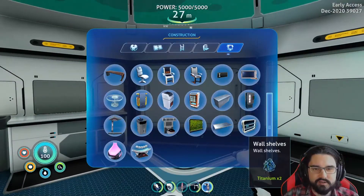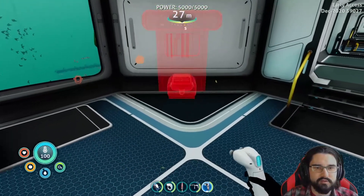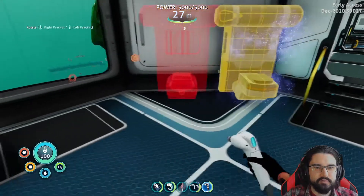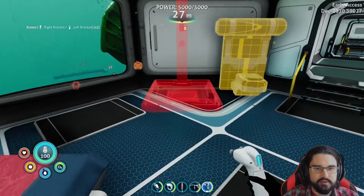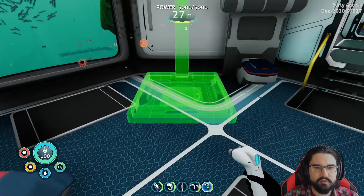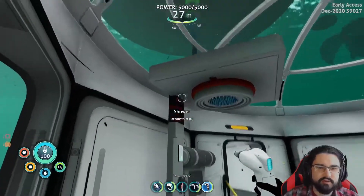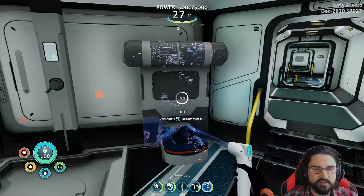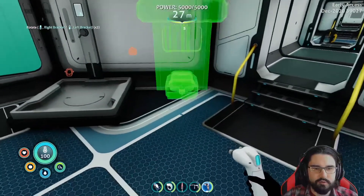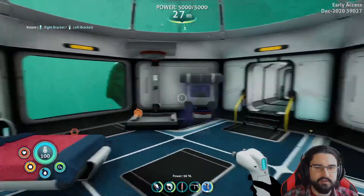You can prep food and whatnot — maybe I'll get you a nice fridge. First off, you need the basics. Can I put the shower and the toilet next to each other? Let's see — I'm trying new things. Let's get a shower in here too. I can't bring it that close — let me remove the toilet and start with the shower first. That's perfect. And hopefully the toilet will fit in here — very snugly, but it'll work. Look at that!